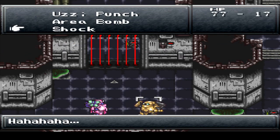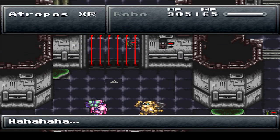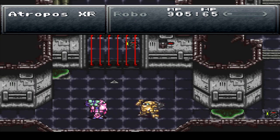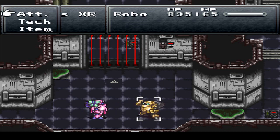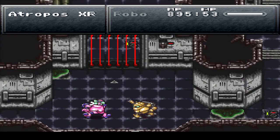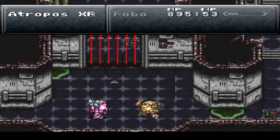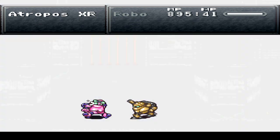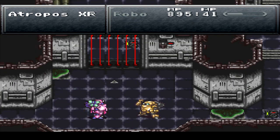For boss time — against AtroposXR! Really, this fight you just spam Uzi Punch the entire time, and whenever you need to heal, use Gear Beam and you're good to go. With it being a one-on-one fight, this fight is not very hard at all. Now I think as the fight goes on, Atropos will get stronger — she'll start using her own Robo Tackle and her own Cure Beam. But they don't really do that much — like, 300 health, that's literally nothing in comparison to Uzi Punch, which is doing almost 1,200. I think we'll be okay.